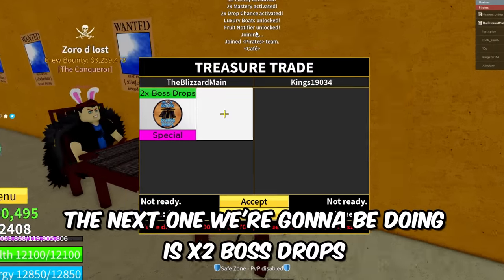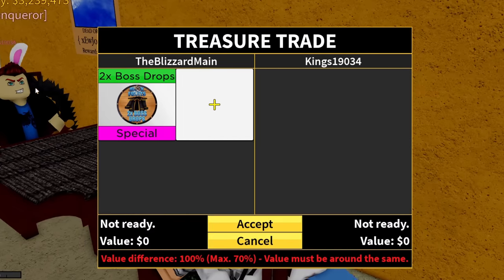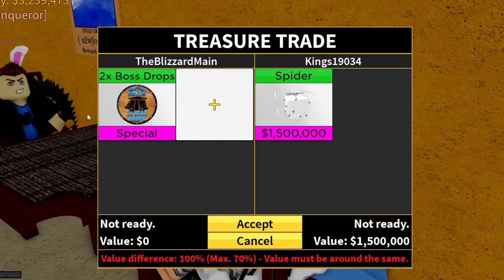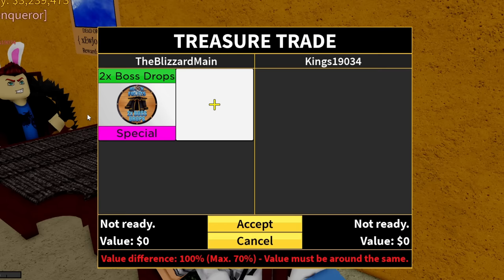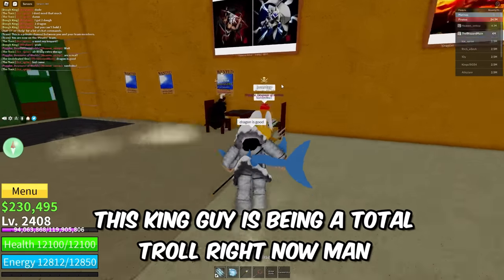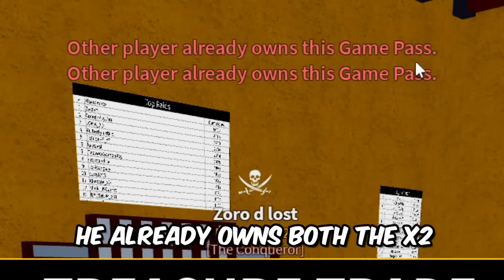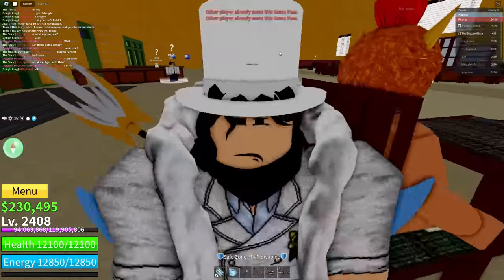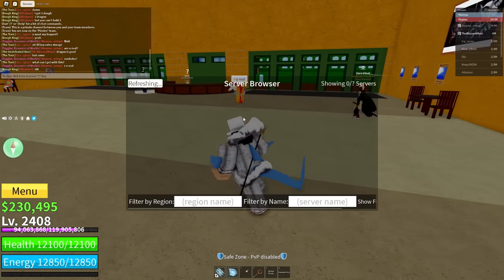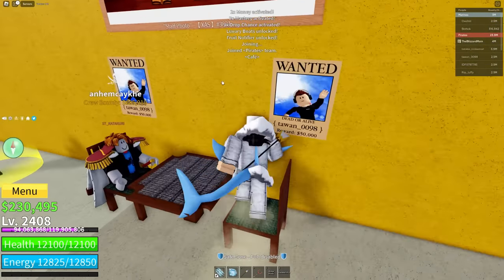We got Kings right here. The next one we're going to be doing is x2 Boss Drops — this is the $3.50 Robux one. Rob Lugia with x2 Boss Drop — now x2 Boss Drop is like one of the least valuable game passes in the game. It's about a Dough Fruit or a Dragon. This King guy's being a total troll. Heaven on Top — he already owns both x2 game passes. I think the Boss Drop one is probably going to be one of the easiest ones to trade if you're a noob, because it's about a Dough Fruit — one of the cheapest game passes.